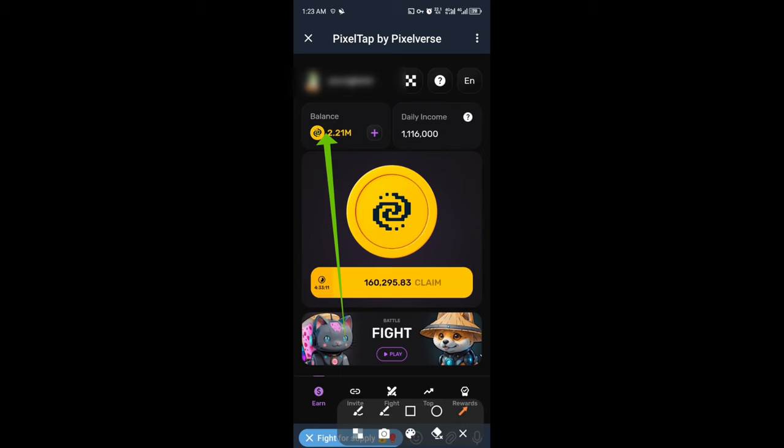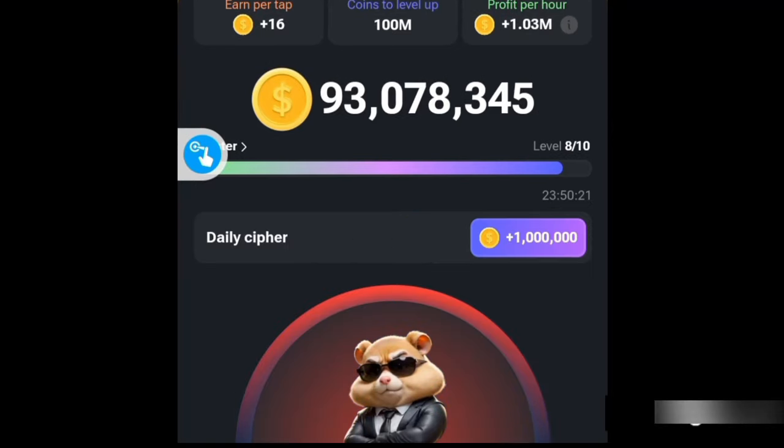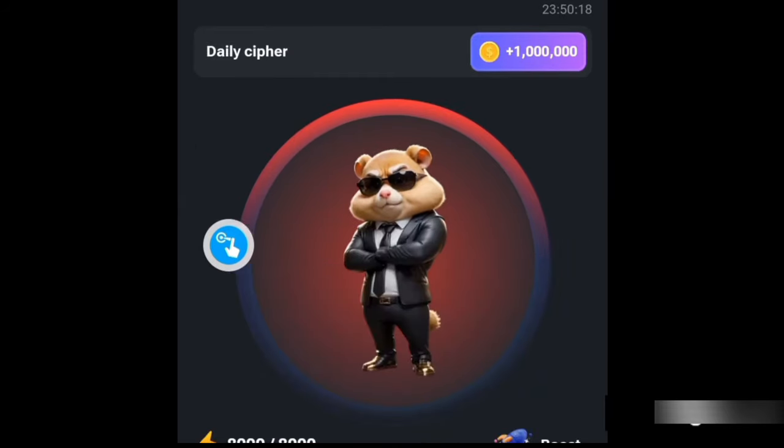Now let's move to the second one, which is the Hamster Combat daily 1 million coin cipher code for today. First of all, tap here three times — that gets us ready for the word of the day, and the word is AIRDROP. So let's get started.